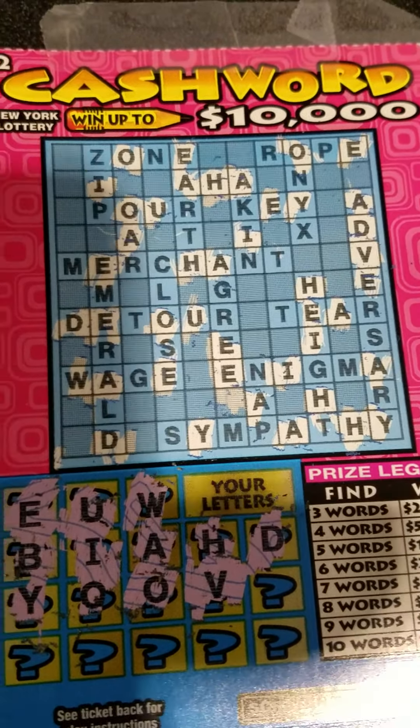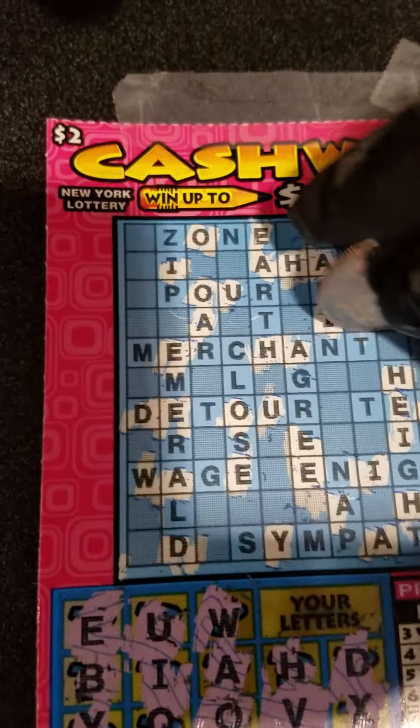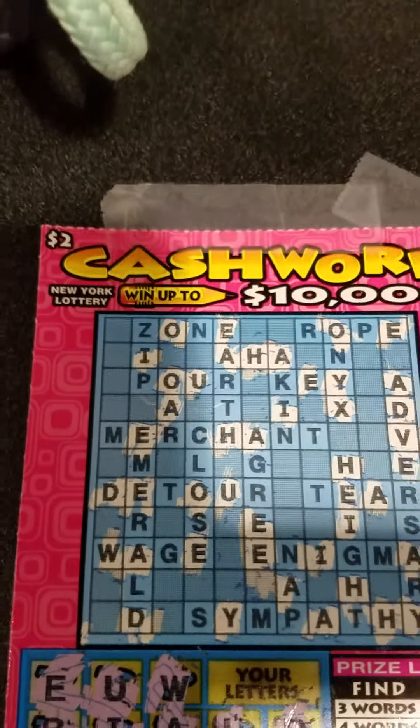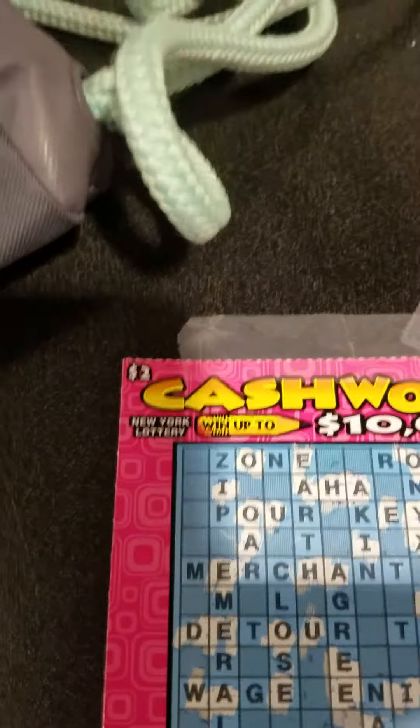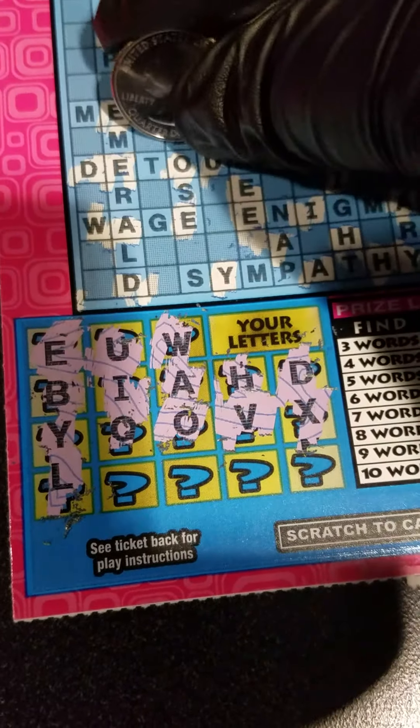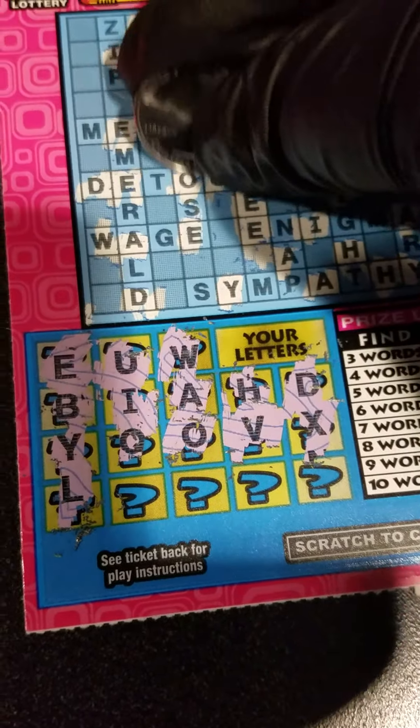So far we have just one word completed. The letter X — we have that for Onyx, and I think that's the only X we have for that word. So far it's just one word — AHA. Letter L — Close, and for Emerald.